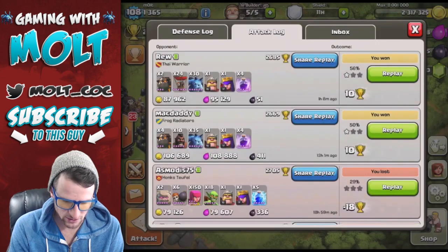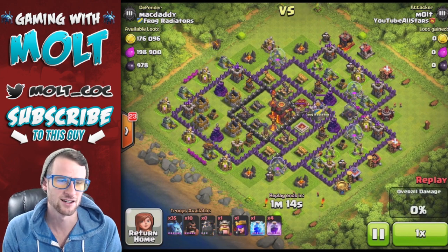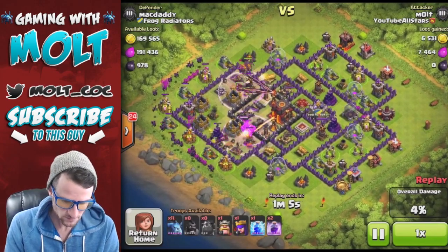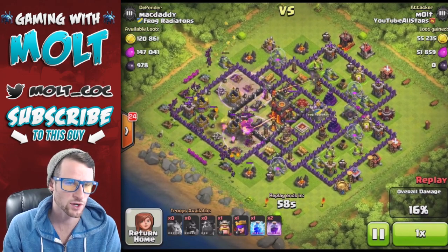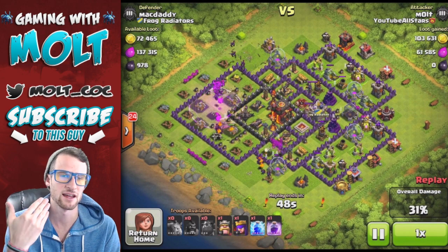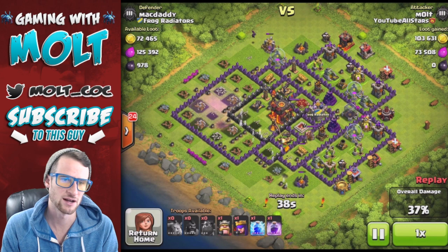I have two attacks right now that I already won - got both of them, got ten stars. This one's hilarious, I was just messing around, it doesn't have any balloons in it. So this is like a Hog Hog Hog Lava Lava Hog Lava Hog Minion - we can come up with a name for you guys in the comments. I think that if I had had more hogs and less minions this would have worked really well, because so many of the defenses in this game attack air as well - Tesla, Archer Towers, Air Defenses, X-Bows, Inferno Towers, Wizard Towers.